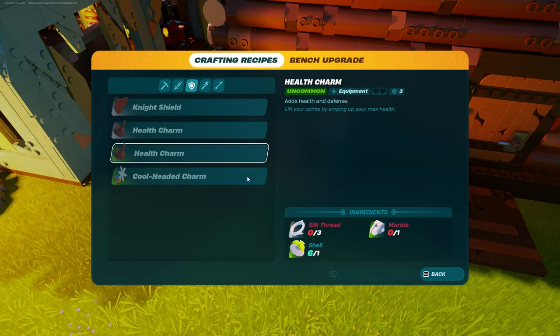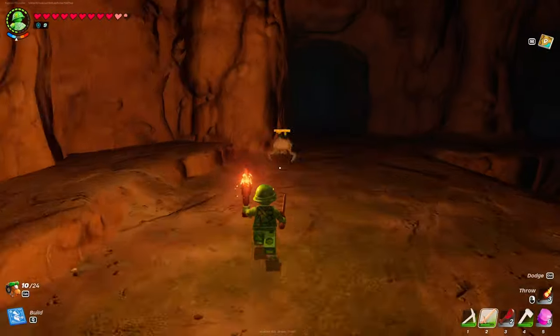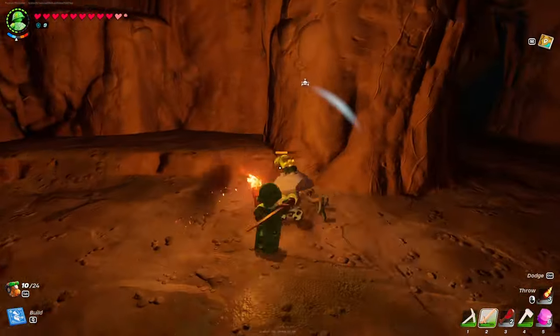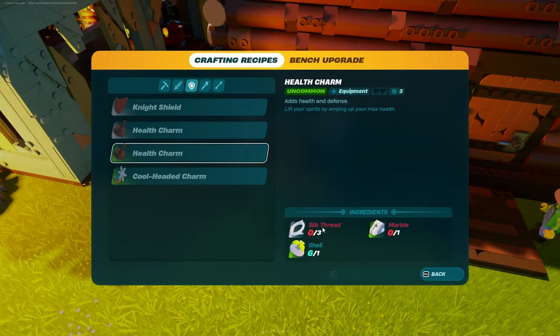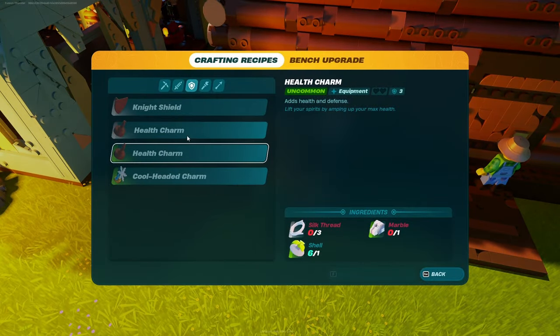Afterwards you're going to craft the next charm, which requires cells — you can farm those from the little rock monsters that hide in the sand — marble, which you can get from the caves, and silk thread, which you can get from spiders as well.